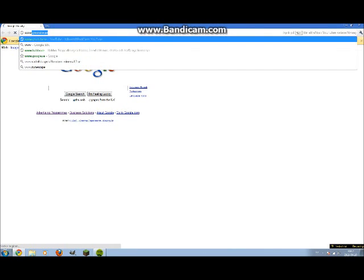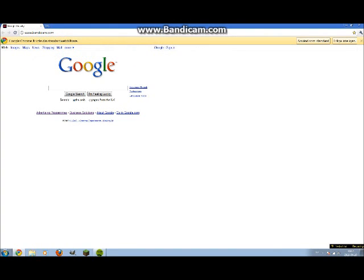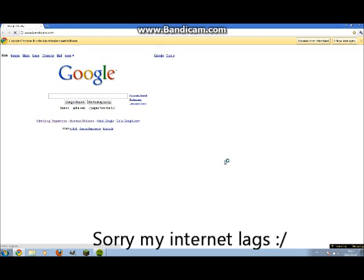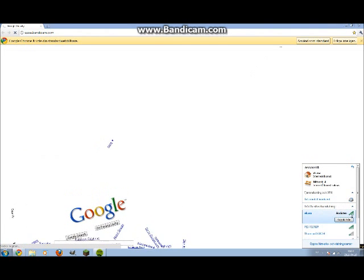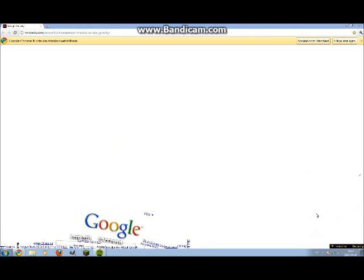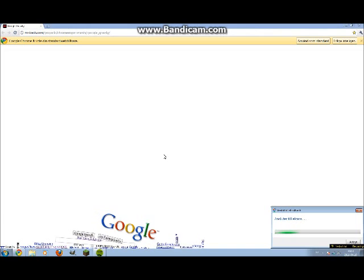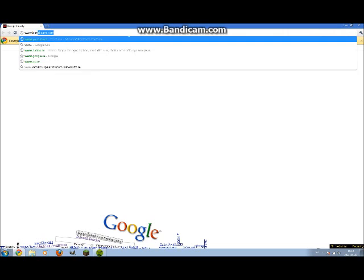Go into the internet and type in www.bandycam.com. My internet lags a bit — okay, now we're going to www.bandycam.com. The link is going to be in the description.